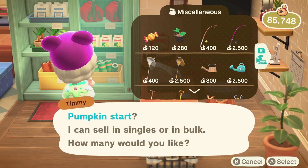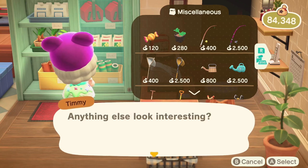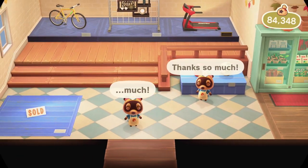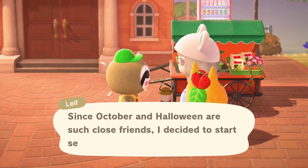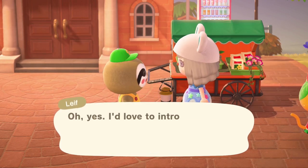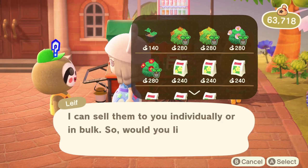You have the option to buy the pumpkin starts one at a time or five at a time. If you plan on planting many pumpkins, buying in bulk is the way to go to save time. Leif sells them at a discounted price of 140 bells, so if you're buying many pumpkins, Leif is the way to go to save bells. Leif also sells starts individually or in bulk at five at a time.